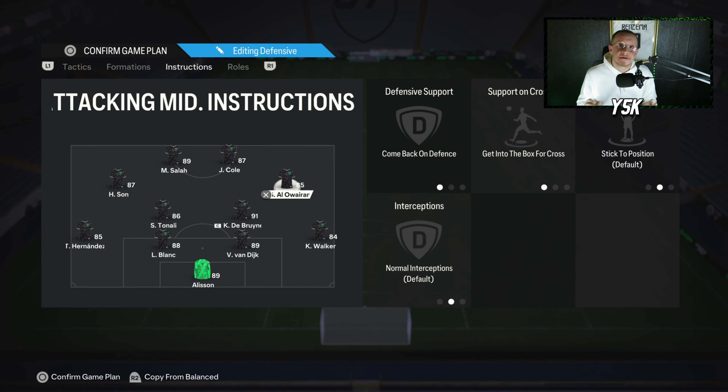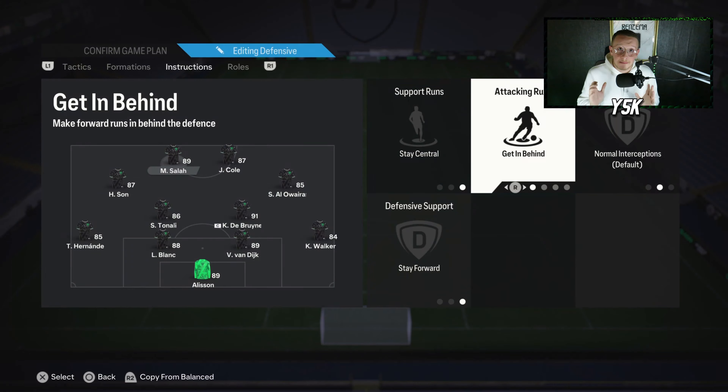Moving to the strikers: one plays as the main striker, the other as a center forward slash center attacking mid. My right striker plays like a CAM — he's the one who assists the right attacking mid, left attacking mid, or left striker. My left striker is the main finisher; he's always trying to get in behind and finish. For the right striker, use a player with good dribbling and passing, plus good pace and shooting. For the left striker, you need great pace and finishing.